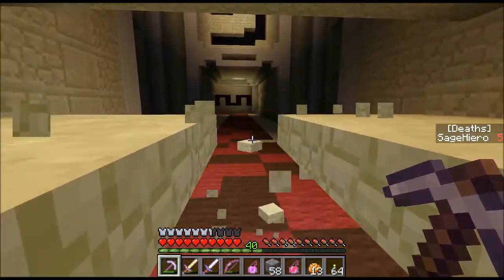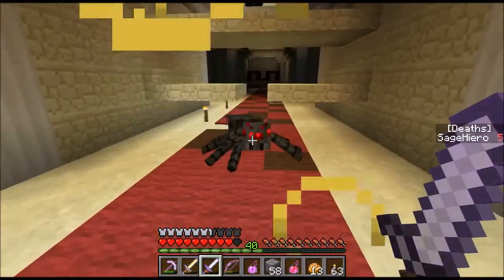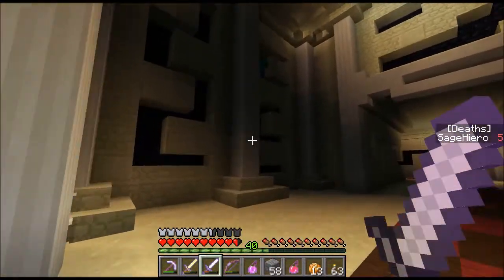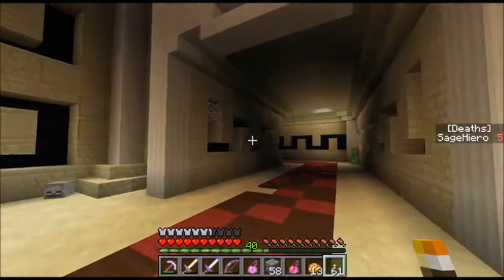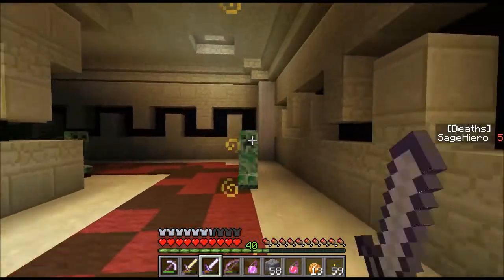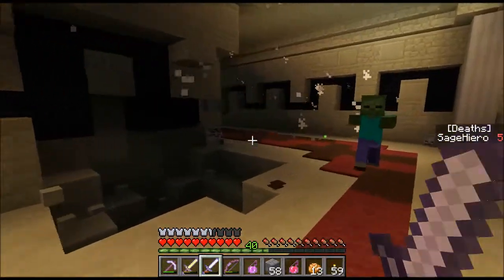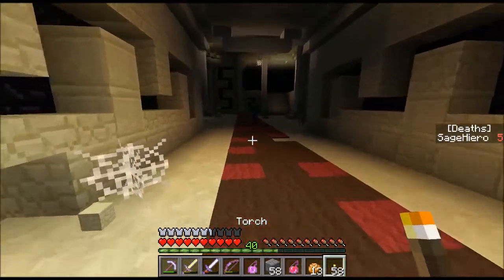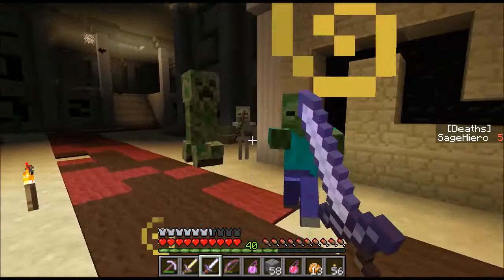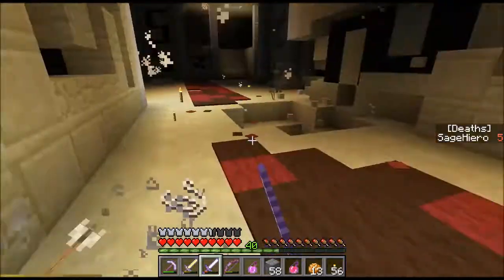I'm going to try to get the wool quickly, and also try to stay alive — you can't just charge in there willy-nilly. There's a spider. Zombies spawning up above. I wonder if there are any traps in this area, possibly, because it's like tight corridors. Okay, just blow up all the zombies. I got a staircase leading up there. I got stuck in the web.